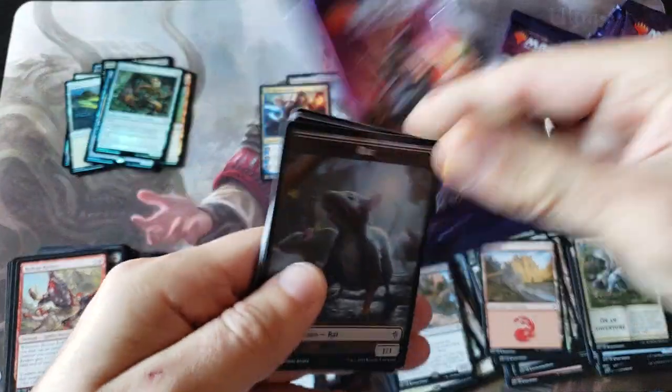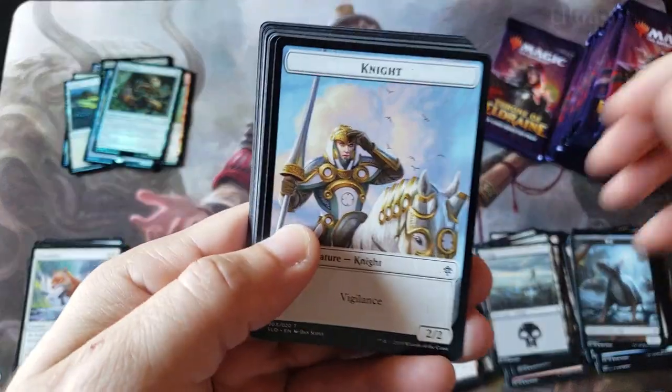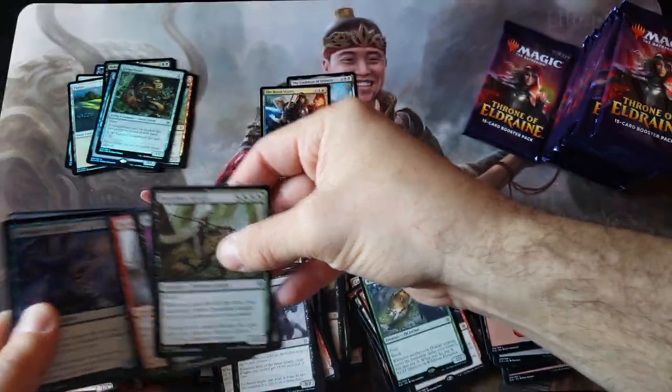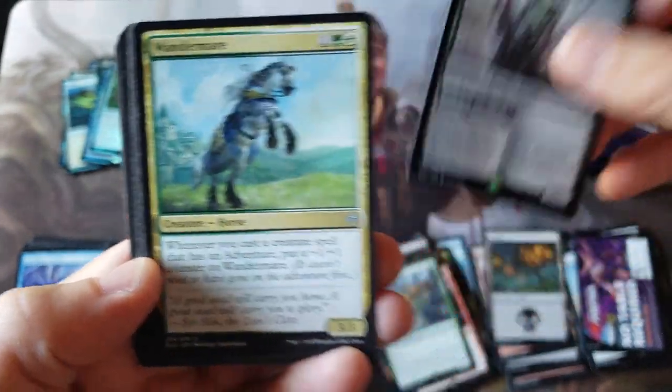A lot of foils. I forgot this is post Core 20, so we do have the foil pull rate increase - you will notice a little bit higher ratio of foils moving forward. I always forget that. I bounce around from so many box openings, sometimes I kind of lose track of the timetable. Murderous Rider - fantastic right there!